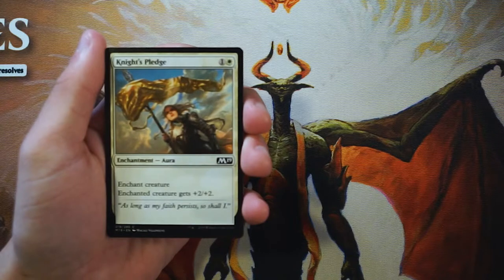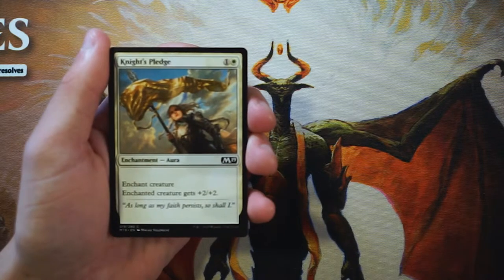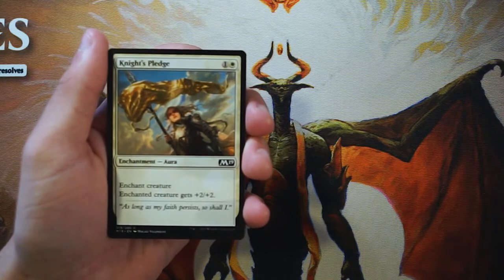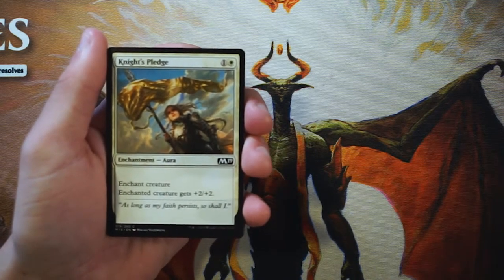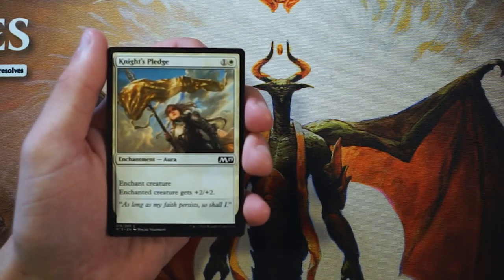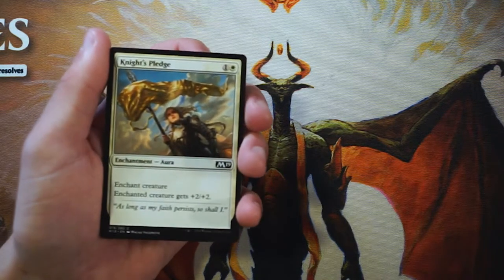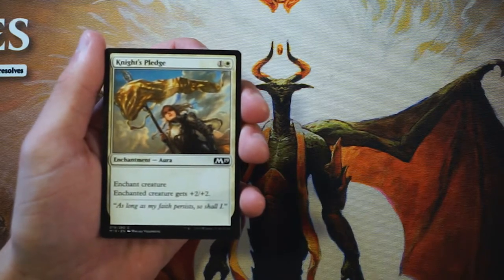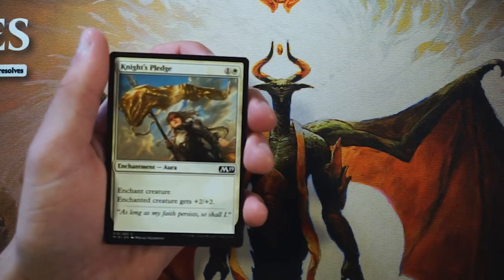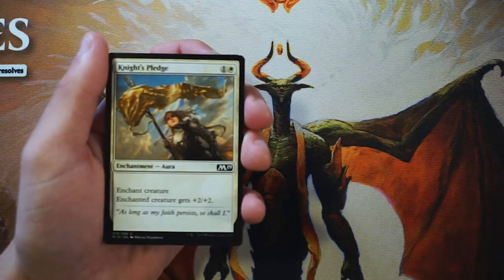Our first card is Knight's Pledge, an enchant creature for one and a white — the enchanted creature gets plus two plus two. You know my opinion on enchant creatures: not my favorite because it opens you up for a two-for-one. In this format they're not too bad, but still not first-pickable in my opinion. I'd much rather have some solid ground creatures first and then pile on the enchantments.